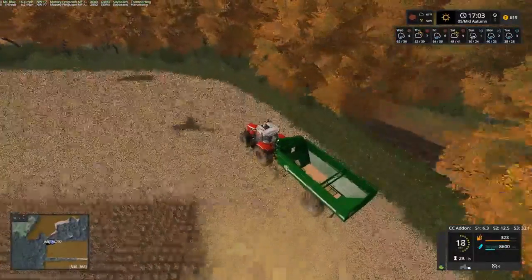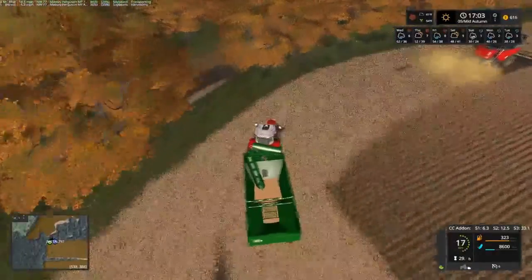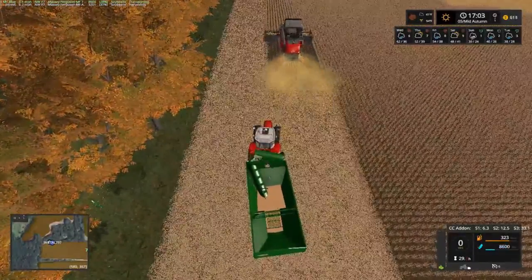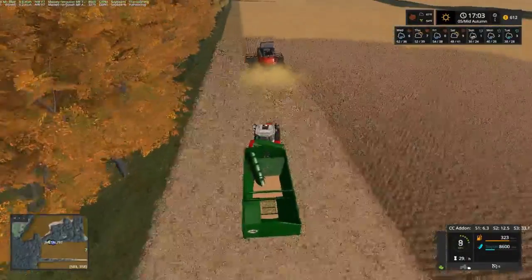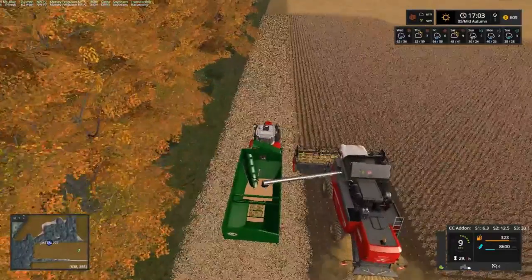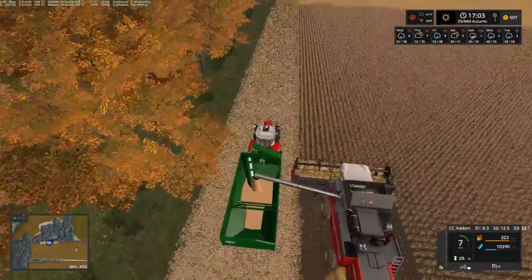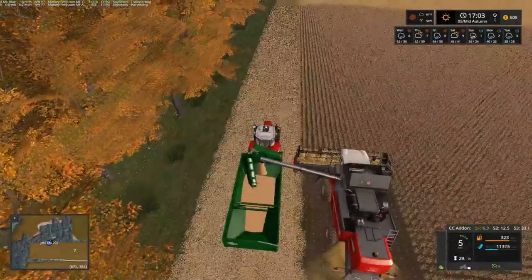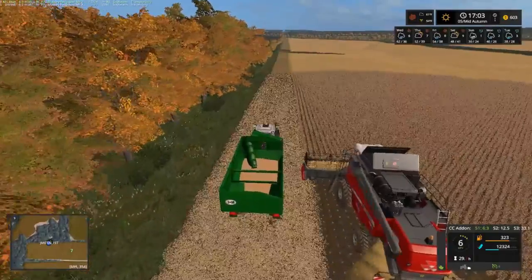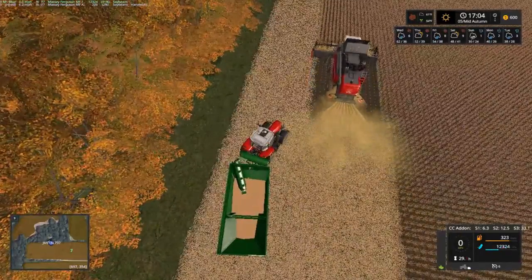We got J. Meadow 797 driving around now. I'm going to go ahead and unload now. At 37% — I'm going to wait a little bit. Actually, let's go ahead and unload now down there at the grain bin.